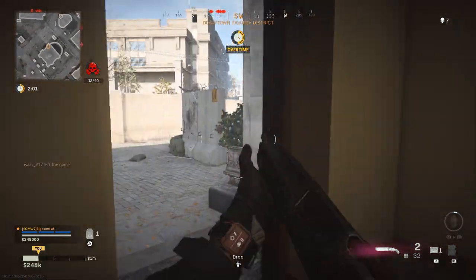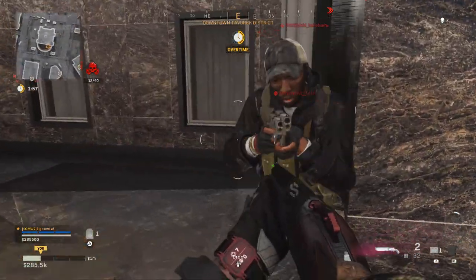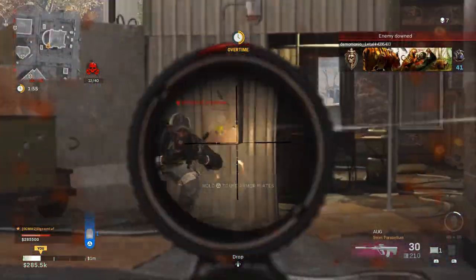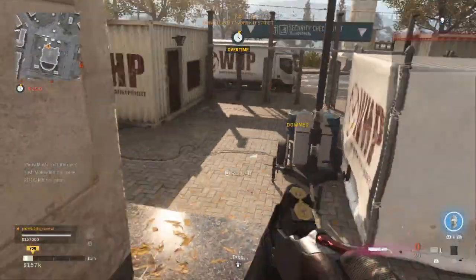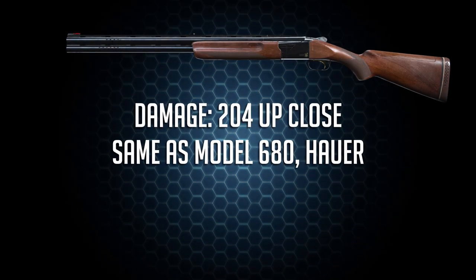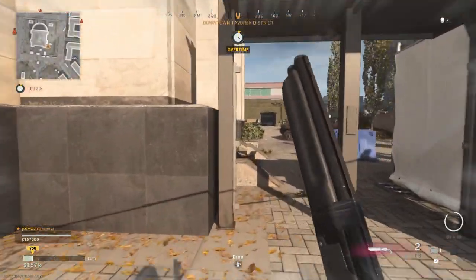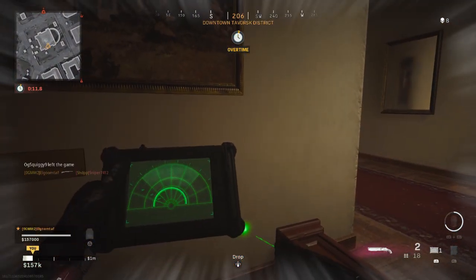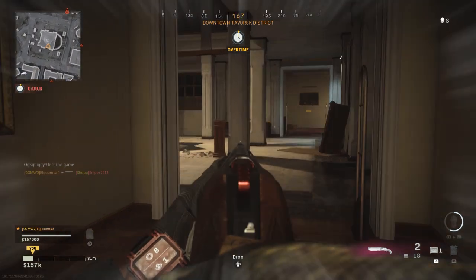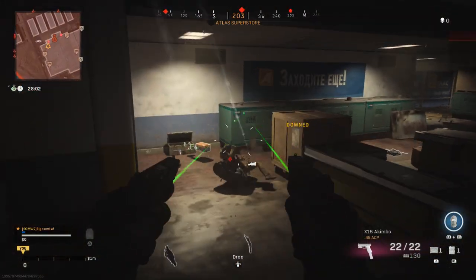Let's talk damage. The 725 up close, in its max damage range, is up there with the Model 680, the Hauer, and the other heavy hitter shotguns. This damage is about 204 health, and it will always take two shots for a fully armored player. You cannot kill someone with one shot with any shotgun without stopping power if they have full plates — at least not at the time of making this video.